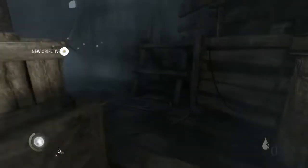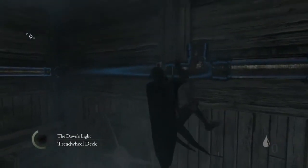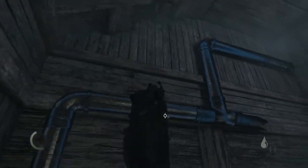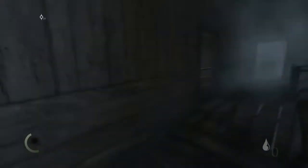Once you get on the ship, there are two ways of getting on. One is the way I show, and the other method is around and going up and using a rope arrow. I think the rope arrow route is actually faster if you're able to do it perfectly. But I take this way because the other method does require a rope arrow and also requires you bypassing two guards, and I think the time difference isn't that much.